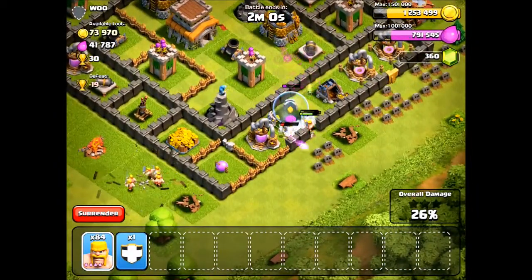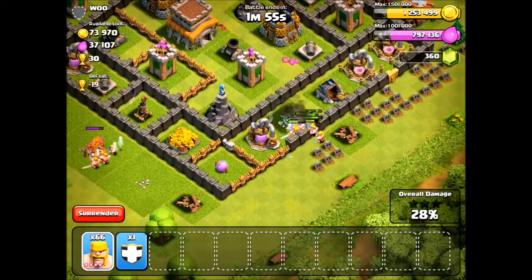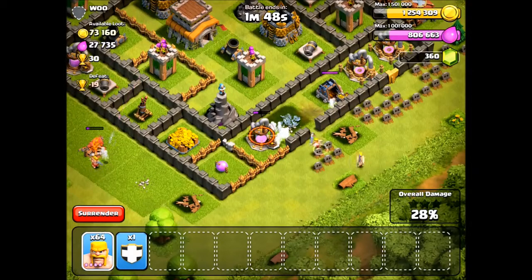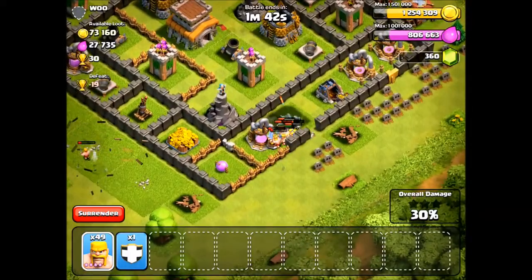Like most of the lower level units, the Barbarian is very susceptible to splash damage. This is going to include the Wizard Towers, the Mortars, and the Giant Bombs. You need to be careful when deploying your Barbarians, because if you deploy them in giant groups, they're going to get clumped up and those splash defenses are going to destroy them.